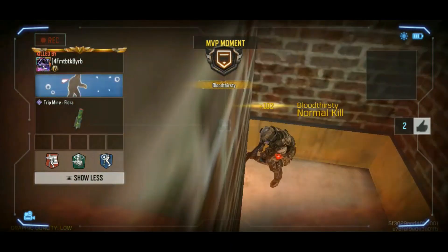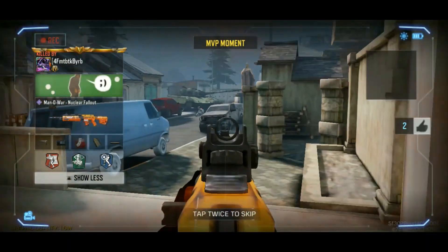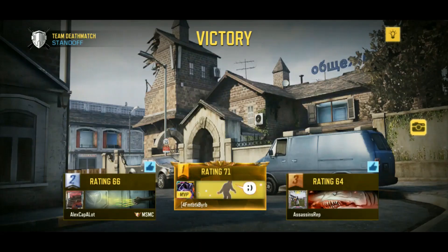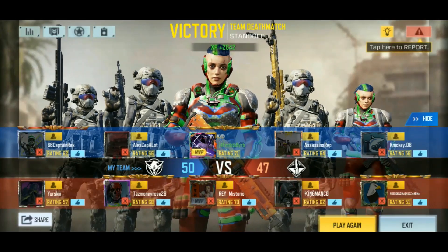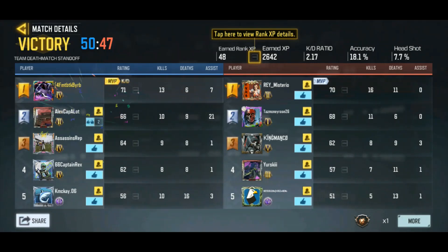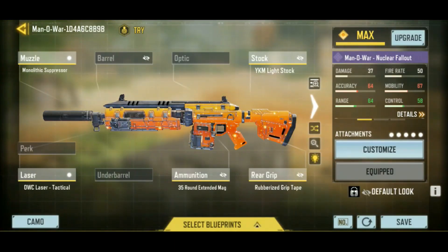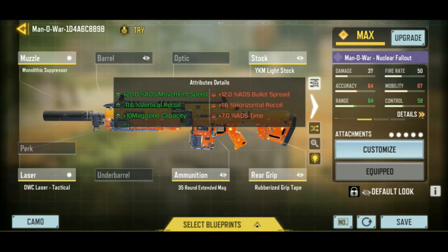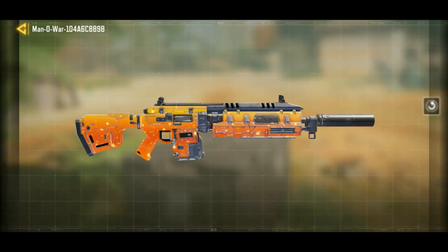I didn't realize I had a tripmine kill — that one was a little bit embarrassing. I got the Katie Award, 13 and 6. So like I promised, here's the gunsmith: I wanted some movement speed, went with a little recoil control and the rubberized grip tip, but that's it. If you want to try it, that was a lot of fun — I didn't expect to get this camo.